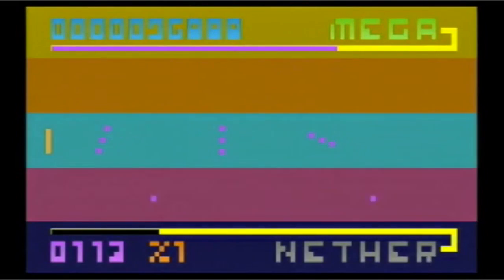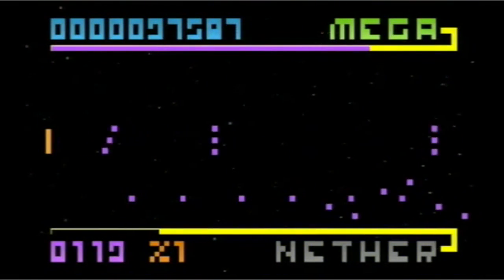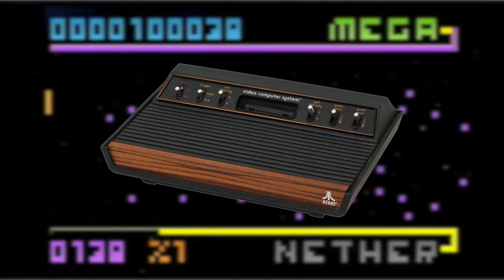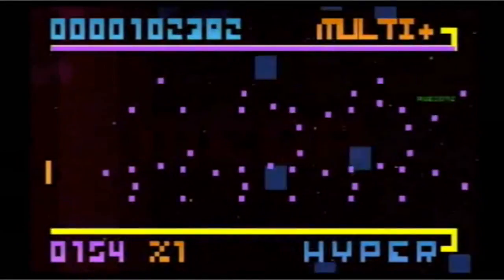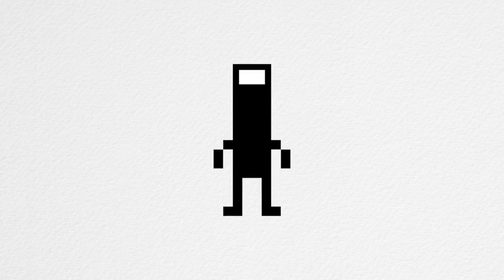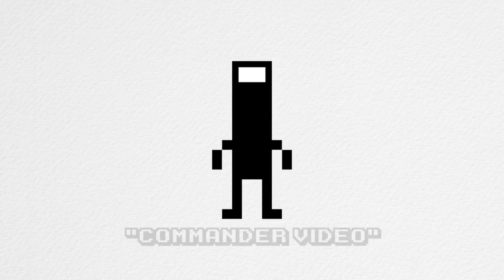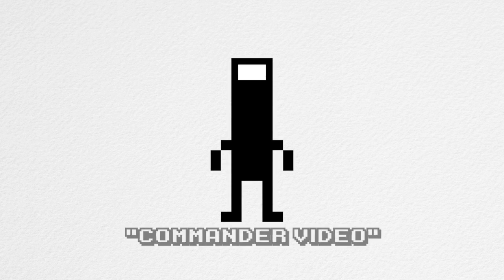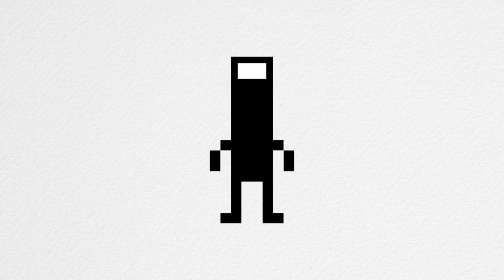Released in 2009, their first game, BitTrip Beat, was an anarchic take on Pong. Its retro styling is attributed equally to Noisy's desire to make a game that looked like an Atari 2600 game and WiiWare's tiny download limit. The main character, just a black bar with a 16x9 white visor, was dubbed Commander Video after Noisy's pre-existing online handle. The Commander would remain a staple of the series, appearing in some form in every subsequent Gaijin game.